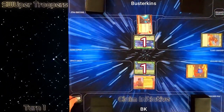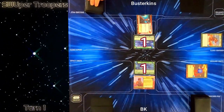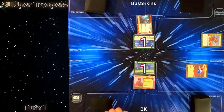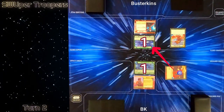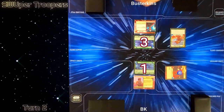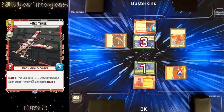I claim the initiative token and with nothing left to do Busterkins passes, so we go to the regroup phase. We draw our two cards, we both resource one, and then on to turn two. I want to get maximum value out of my Crafty Smuggler so my first action is to attack his base with him, going to three damage. On his action he plays Red Three, giving Raid 1 to all other heroic units.